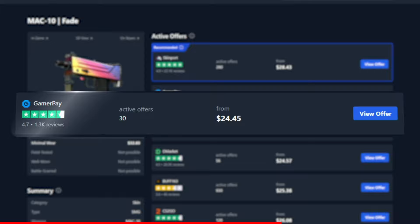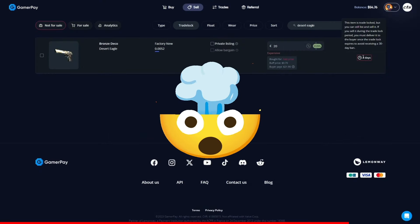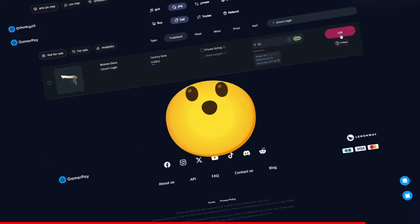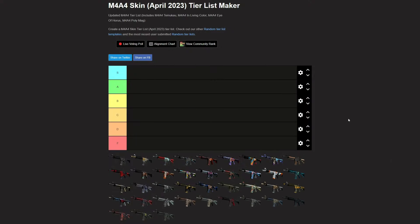Today's sponsor GamerPay wants to sponsor you with a free 5 euros on your first 50 euro deposit. GamerPay is an extremely trustworthy peer-to-peer skin trading website where you can find some of the cheapest CS2 skins on the market. Take a look at this MAC-10 Fade — currently the cheapest one is on GamerPay. GamerPay is the only marketplace with no buying or selling fees, and you can even sell your skins on a trade line. Click the link in the description to claim your free 5 euros today. Also, I'm giving away this vanilla gut knife when we hit 10,000 subscribers — go check out the community post for instructions to enter.